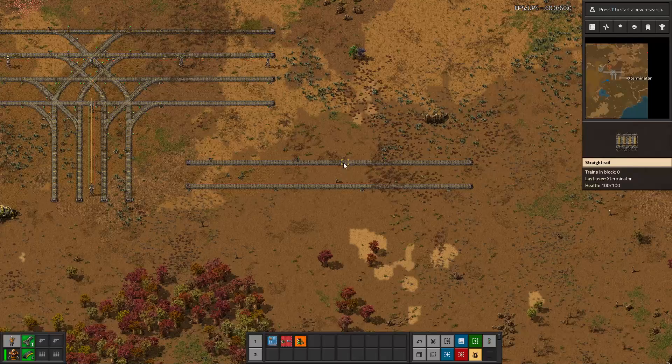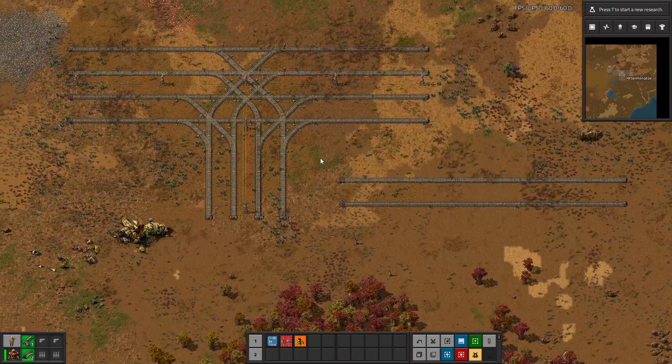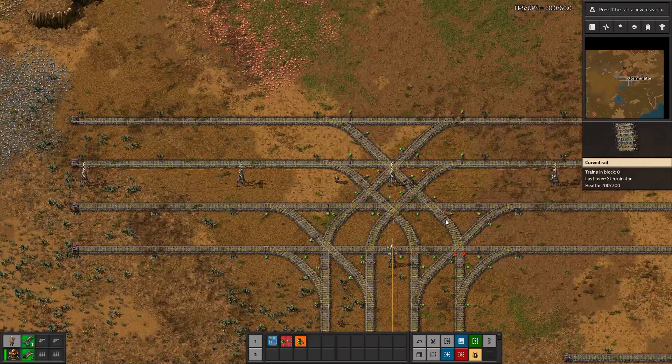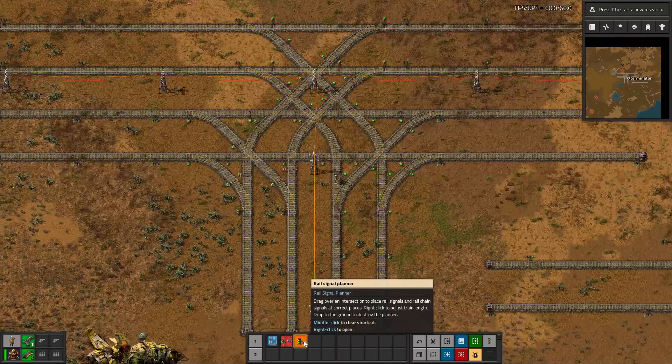So that's the mod. It's super simple and I think it just saves you a lot of work. You may have to double-check and tweak some things to get it how you like, but it does save a lot of the manual work of placing all these signals individually for the first time. Once you get your junctions made and blueprinted you're good to go, and this is really nice for that initial work.